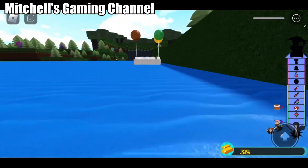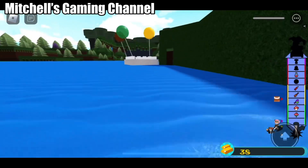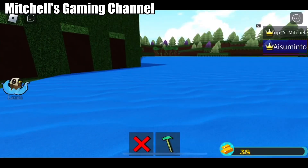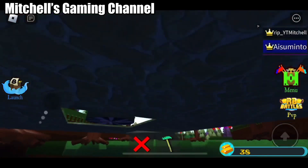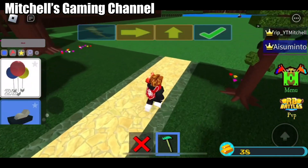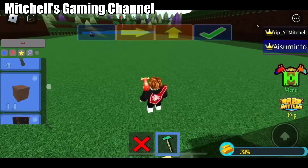You can actually float if you do 25 balloons. And I died. To do the cloud quest, you can just put one wood, one balloon, and one seat. That's it — you don't need anything else.